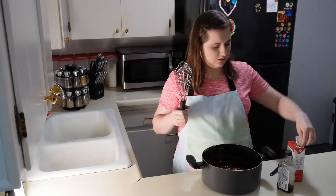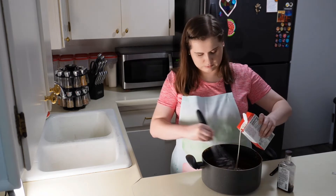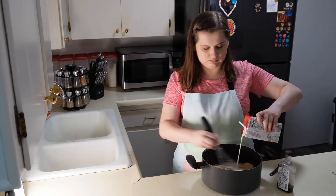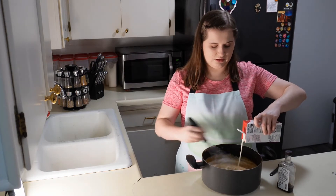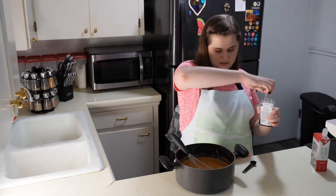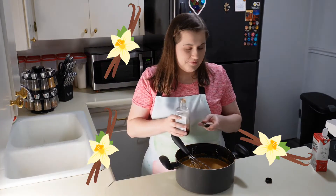All right, so we got our filling cooked. Now we're going to add our cream and vanilla. We're just going to whisk in some cream. It's going from dark brown to lighter colors. It smells pretty good though. Along with our cream, we're going to add some vanilla.